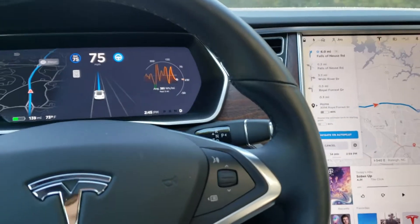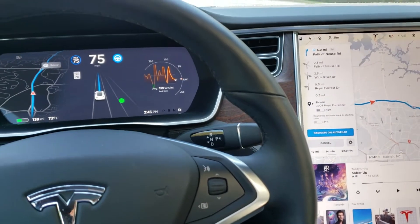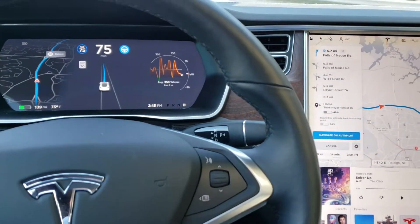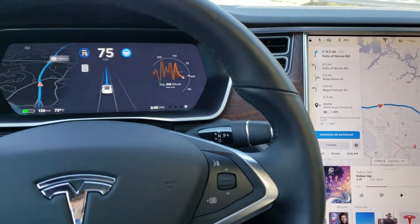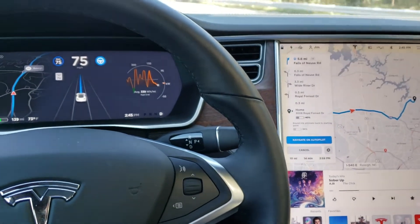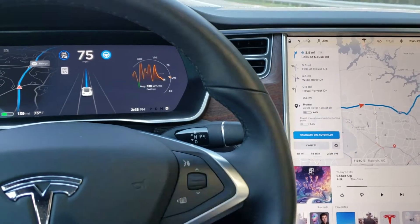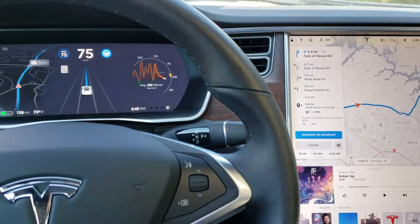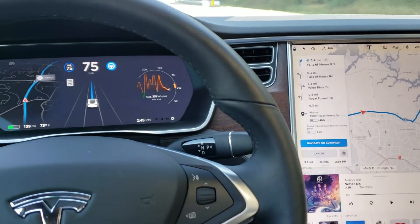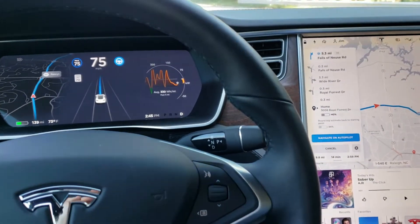I don't like staying in the left lane, so I'm going to make it go into the middle lane. I turn down my left blinker and you can see it follow into the middle lane. You can see the three lanes show up on the display as I'm heading home. I initiated it by hitting the blue Navigate on Autopilot button on the right. I'll pause again and see if it takes me from the middle lane and moves me over prior to getting off exit 14, which is my exit off of 540.